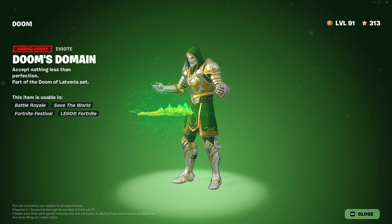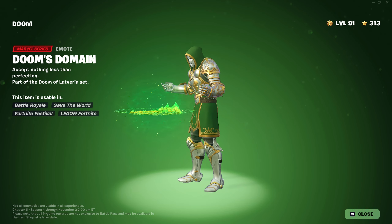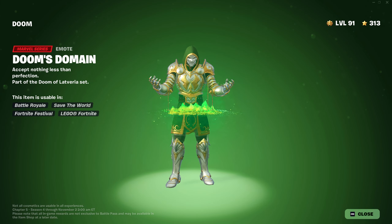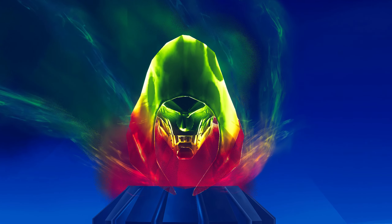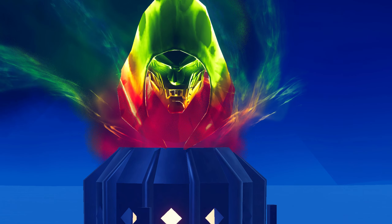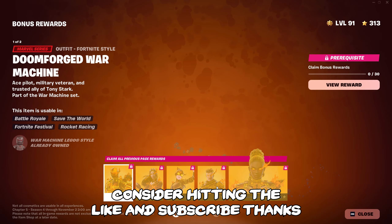There's also a very interesting emote that could hint towards Dr. Doom destroying the Chapter 5 map. There seem to be locations on this map as well — it'd be interesting to see where these are from the bird's eye view. This is what Doom's been working towards: Pandora's Armor Doom, Doom above all, which is shown when his island spawns in. We also now have Superstyles in-game — the Arcane Burn, the Cold Sorcery, and Doom's Forge War. These are some top Superstyles.